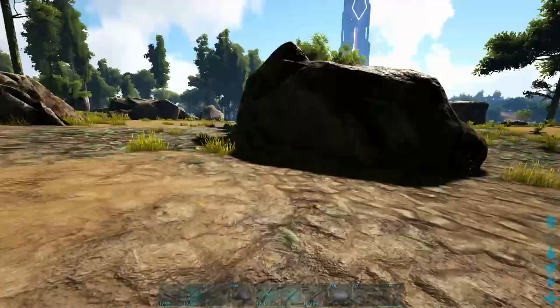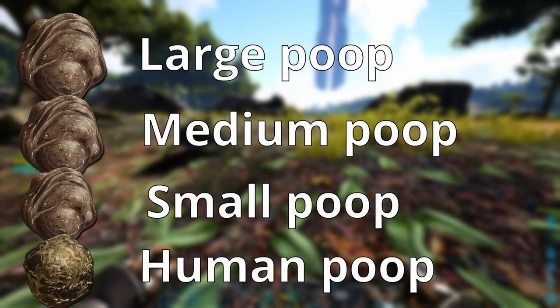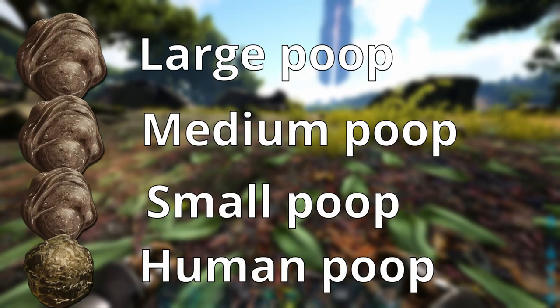The foods you're going to use to tame this guy most effectively are large poop, medium poop, small poop, and human poop. All he eats is poop. You can also tame him with meat and spoiled meat, but it gets so slow it's just not even worth talking about, and poop is really easy to get — it's not very complicated.